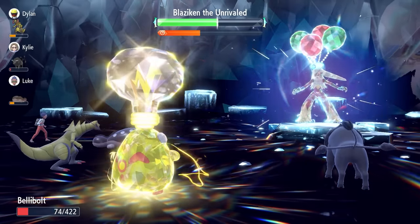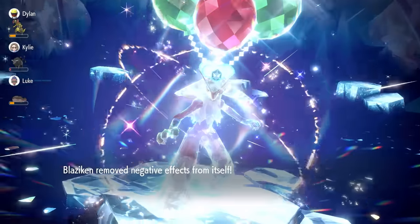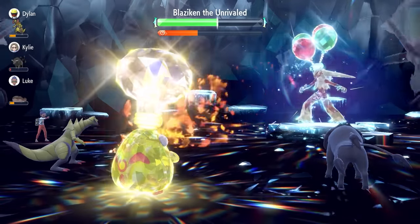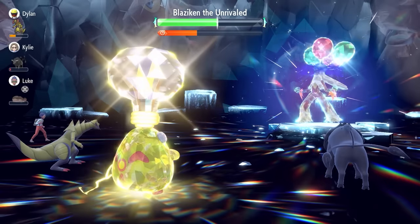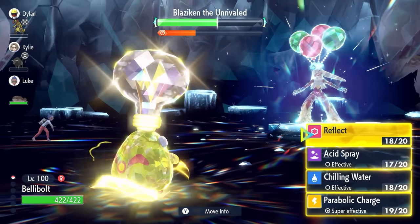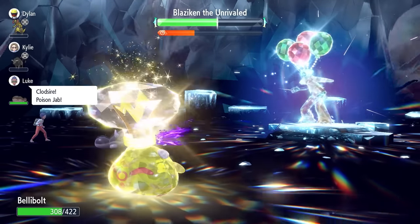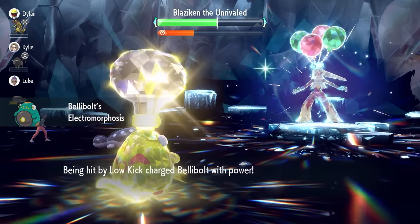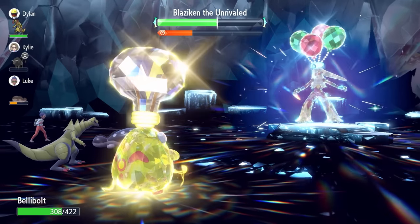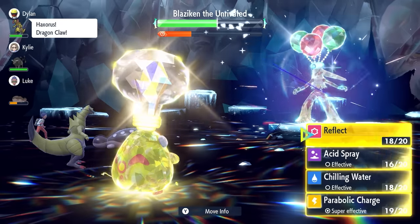You can see the damage we're doing with Parabolic Charge stacked with those Acid Sprays — really catching up. Blaziken's raid mechanic doesn't negate negative effects from itself, but it does remove those Acid Spray Special Defense drops and any Attack drops it's taken. So we need to bear that in mind. We still have Reflect in play, so we go for an Acid Spray here to drop that Special Defense one more stage. We take a Low Kick as it comes out, and we break the shield in the process.